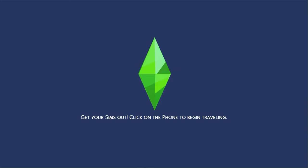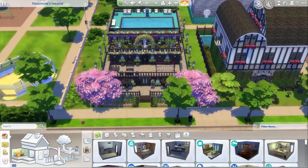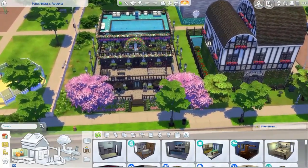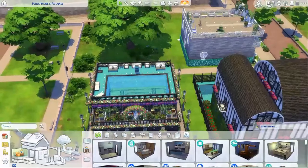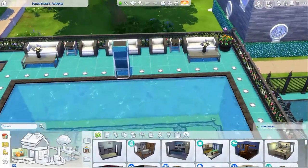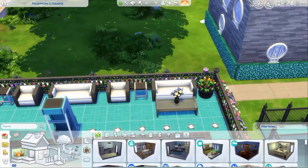So, get your Sims out! Every time I see that one in the loading screen, it always makes me feel like it's a panic type of thing — it's like, get your Sims out! Get them out of the house! All right, here we are. This is Persephone's Paradise from the outside. I made it very interesting. I actually started at the top and then worked my way down before I knew what I was going to do with it. We have an upper roof pool and some flowers over here.